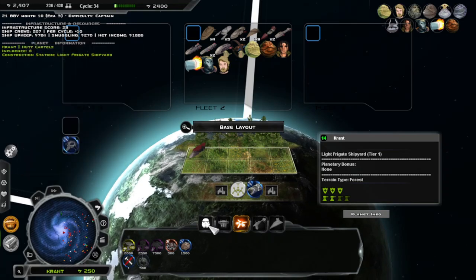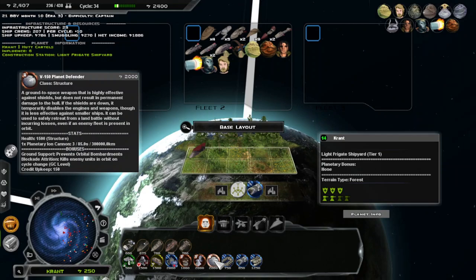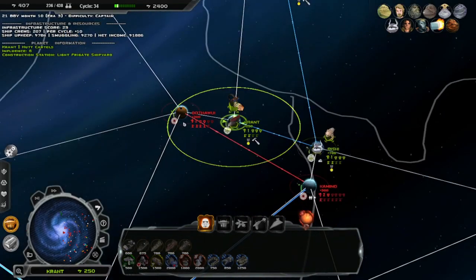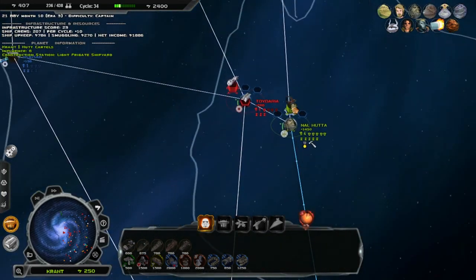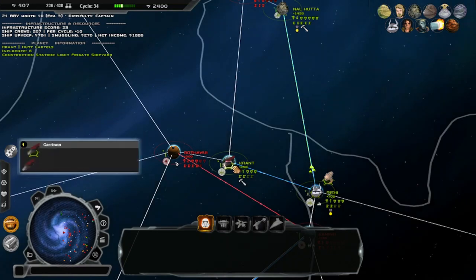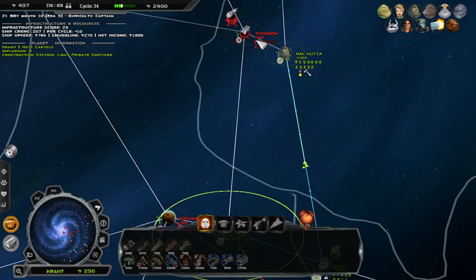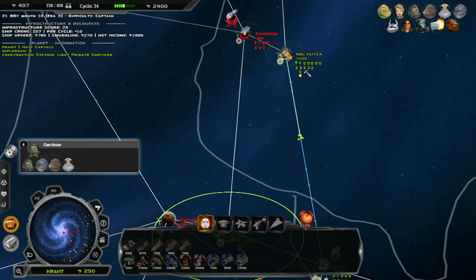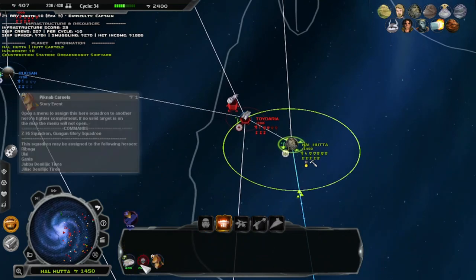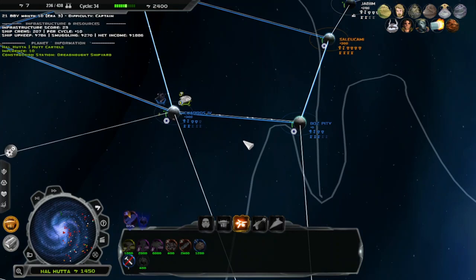We gotta move, we gotta do stuff — we can't just sit in one place. We do have this and government overview of clothes. I think that's pretty much it. Ion Planetary Cannons — build that on this planet, I think we're gonna need it. Move out to here. If we lose this world, we're just gonna have to deal with it, because I can't really do anything about it.